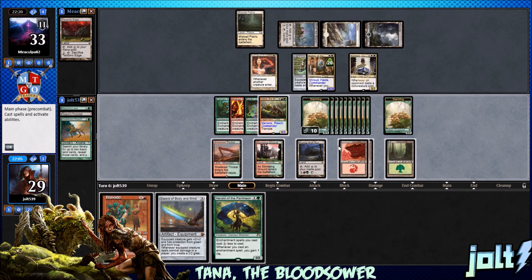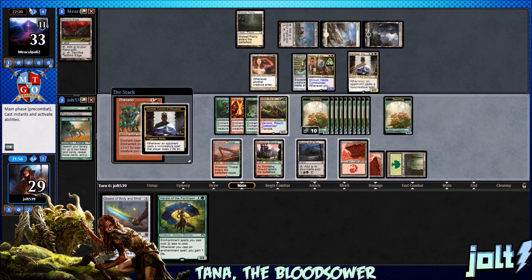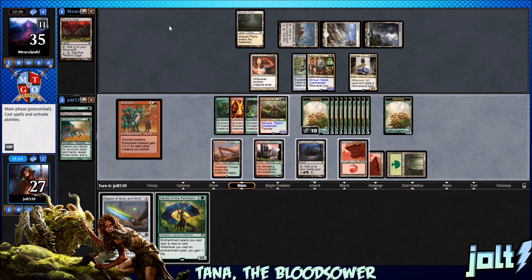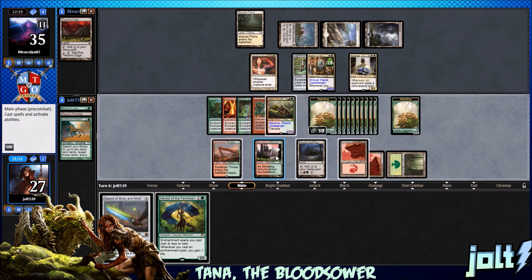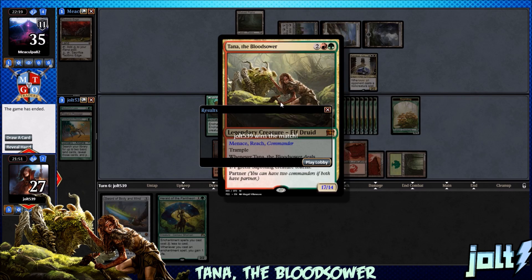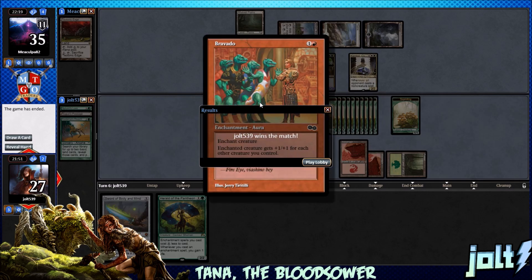We also have Kessig Wolf Run to tap and dump into. We'll tap out for 3 — that'll be 9, put them right at 20. But let's just go for Bravado — let's see how big Tana is. We haven't cast Bravado yet. 17/14 — and opponent scoops it up. We're going to be able to get through on commander damage.